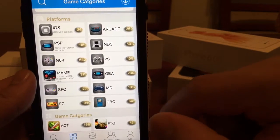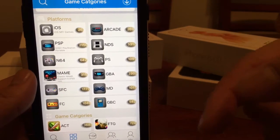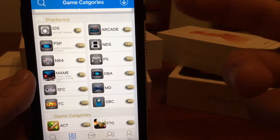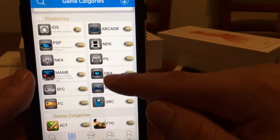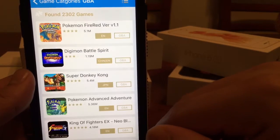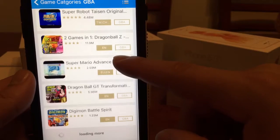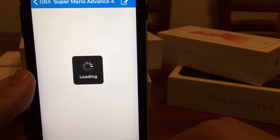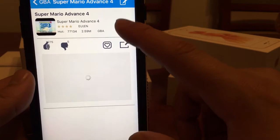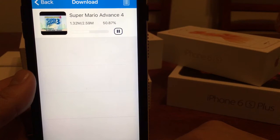They have pretty much a lot. For the sake of the video, I don't want to download an ISO that's so many gigs, so let's go under Game Boy Advance and test this out. Let's get a little Super Mario here. We'll go ahead and hit the download button — as you can see, it's pretty fast, not that bad.